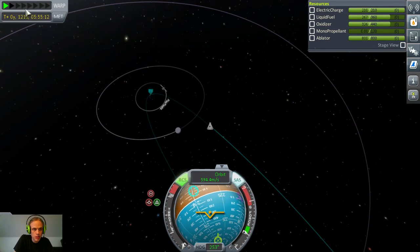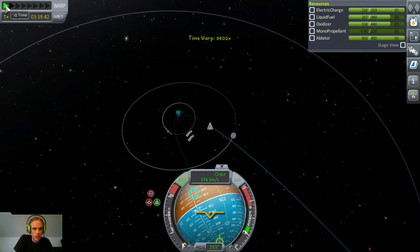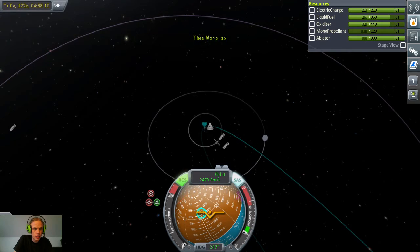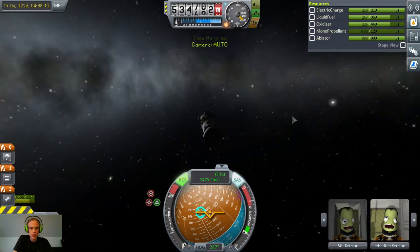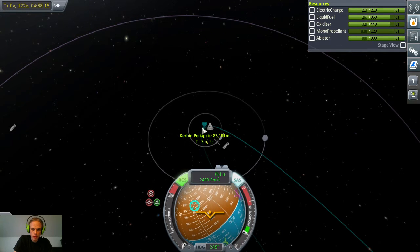My periapsis is not getting lower, so I'm not quite understanding — it should be turning down my speed when I get this close to the surface. Well, I guess I'll just do it manually. Unless my periapsis — did I misread? No, 83,000 meters.